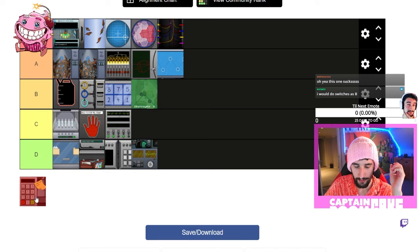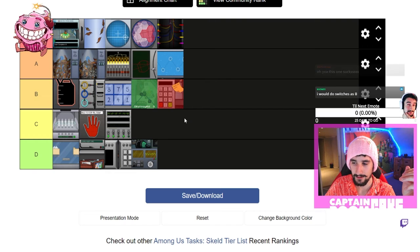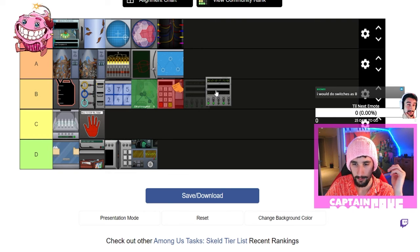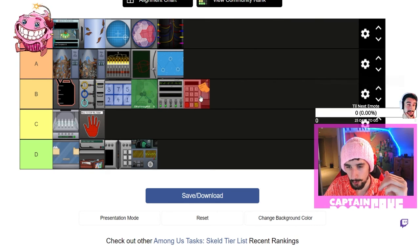Last but not least, before we move on to our next tier list: the code. I'd give that B. The switches are B as well. The code is fine, there's nothing wrong with it, but there's room for error when you're worried about being murdered, so it has to sit at B — just personal opinion.